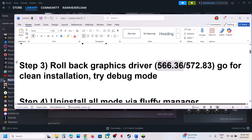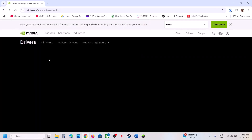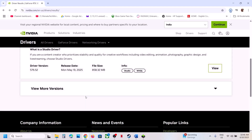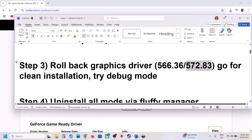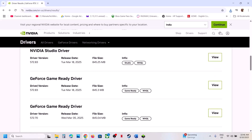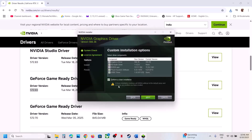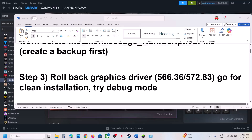If that does not work, you can also try driver version 572.83 — this has also worked for many players. On the same Nvidia website, find 572.83, install it, make sure you go for a clean installation, restart your computer, and then launch the game.